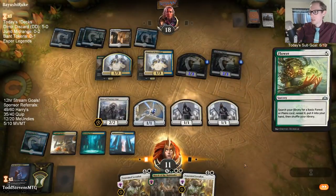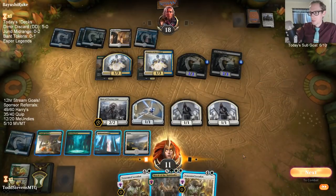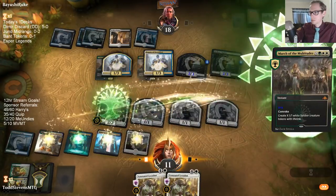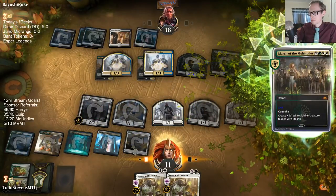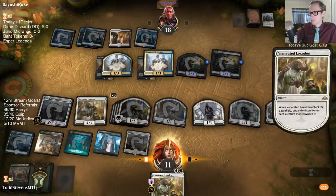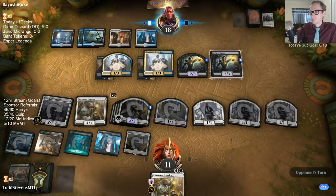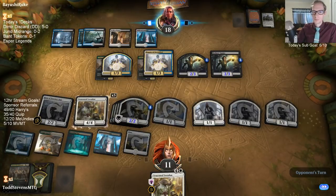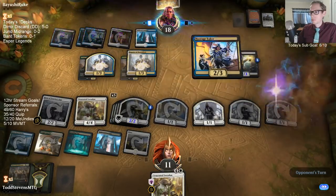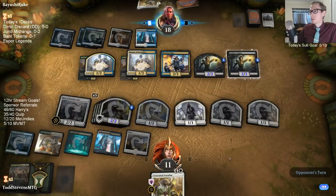Flower makes a token and gets us a land. I'm going to just March main phase here, so I can March for five and make six tokens. Hostage Taker — Hostage Taker on Venerated Loxodon is pretty cool, because they can cast the Venerated Loxodon right now if they want and tap all their things.